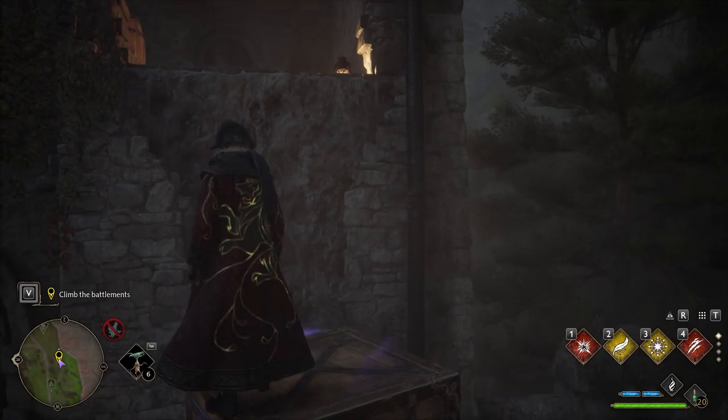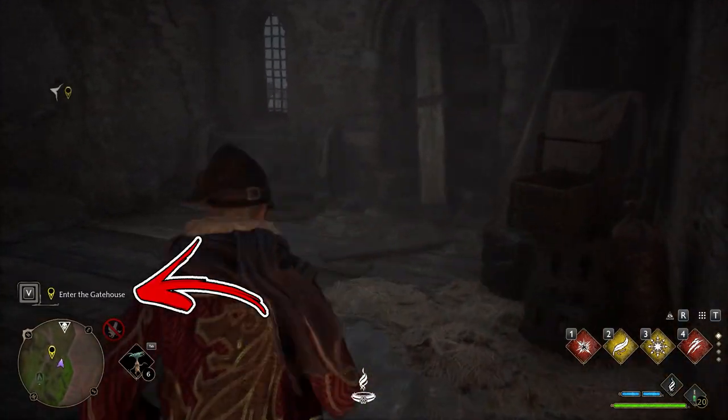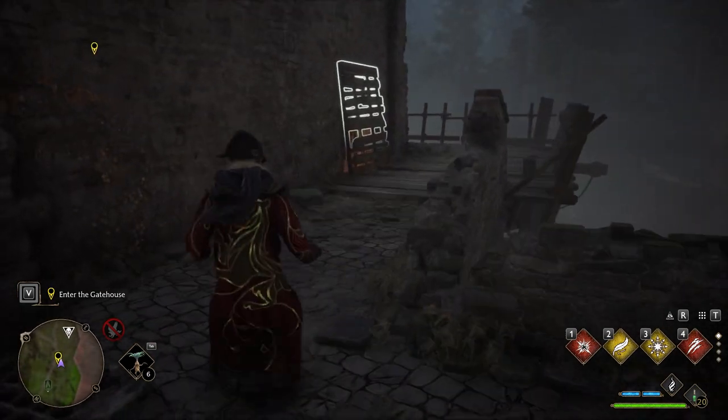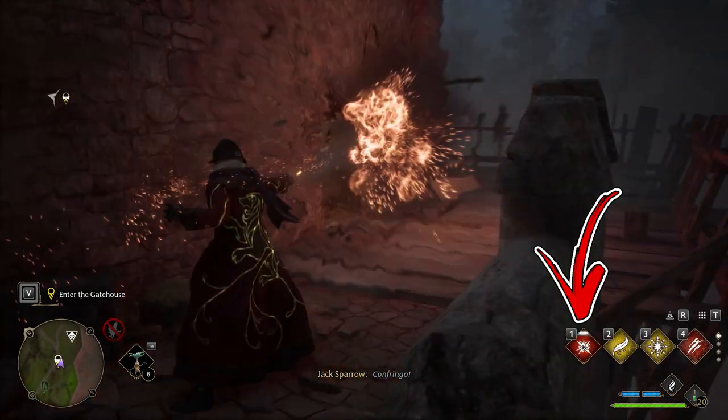During the main quest called the High Keep, you will receive an objective to enter the gatehouse. To do so, at the end of the passage to the right, destroy the pallet using the Confringo spell.